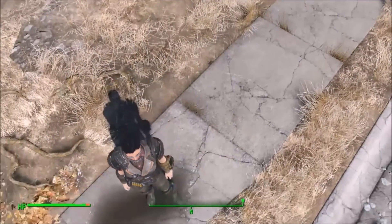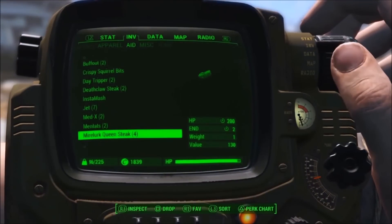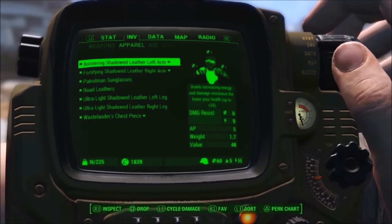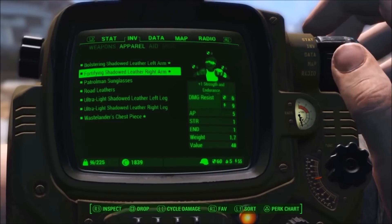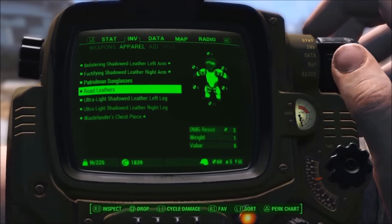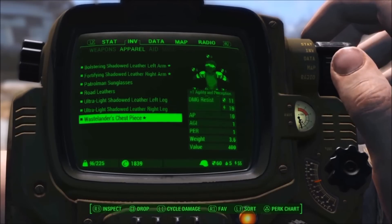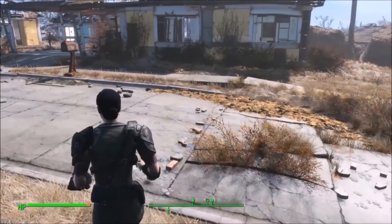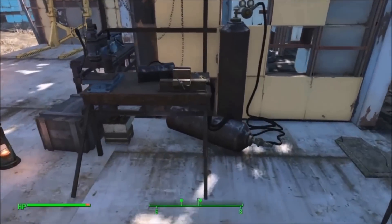If you really like taking advantage of your criticals, which can be massive, especially once you get Better Criticals unlocked — I don't even have points into that here. My character is only level 30 right here. I just wanted to get the gear in place and show where this was headed. The key factors are your equipment. I've got all leather armor — you can also do this with combat armor or synth armor — but the key is to make everything ultra-light.